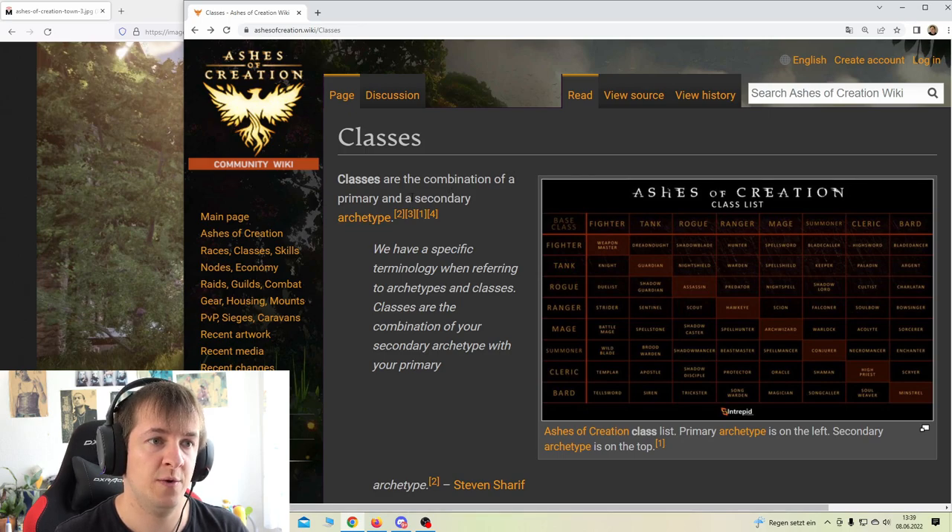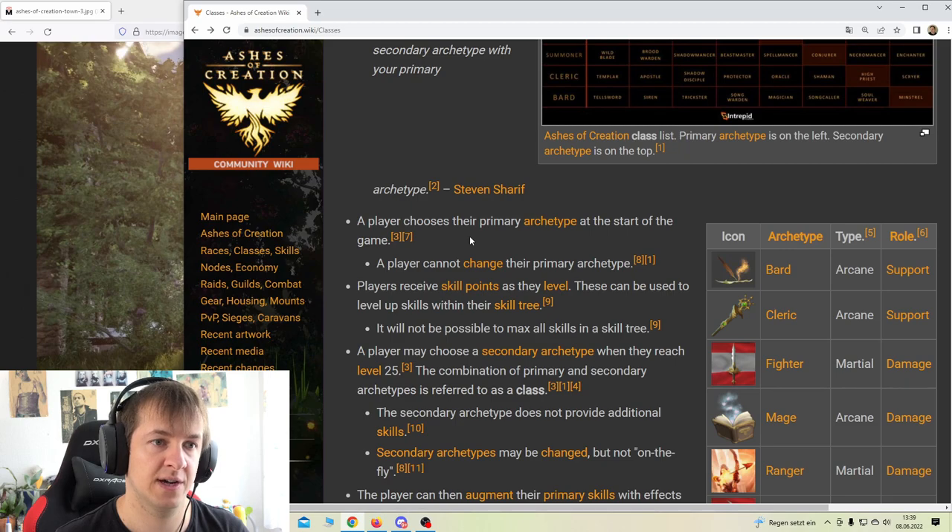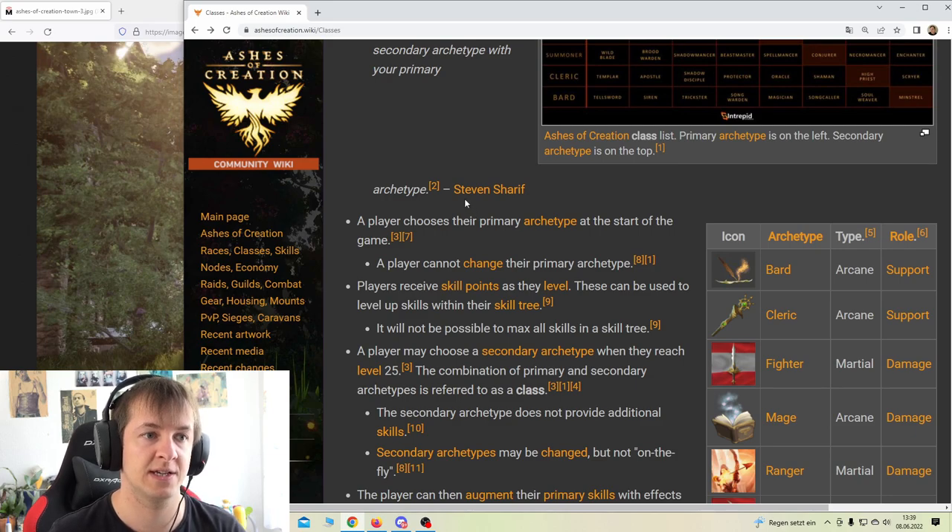Classes are the combination of a primary and secondary archetype. So you can have a secondary job - that's actually interesting. There's specific terminology when referring to archetypes and classes. So you could basically be like a melee archer or something - your main focus is melee but you also have a bow and can be ranged, maybe more efficient in melee. That's what I'm getting here.